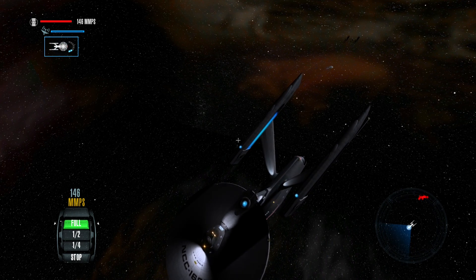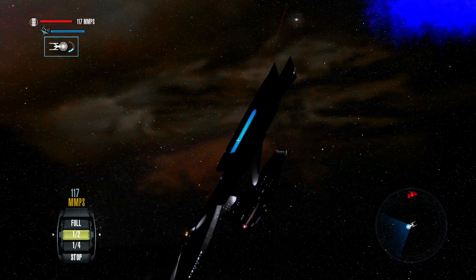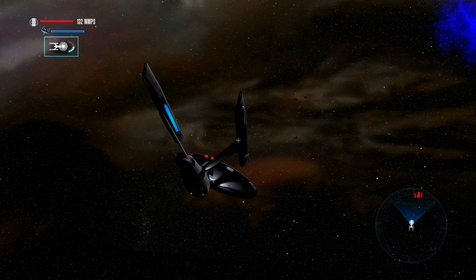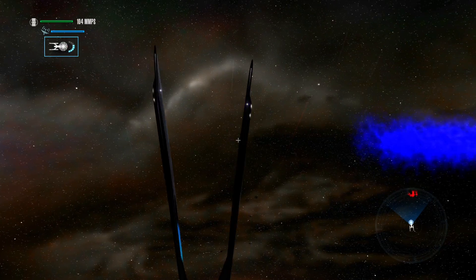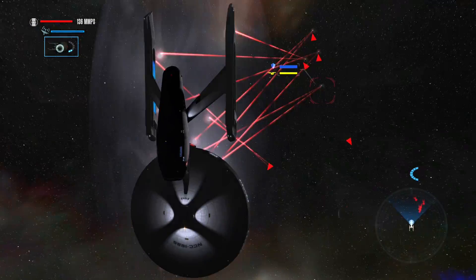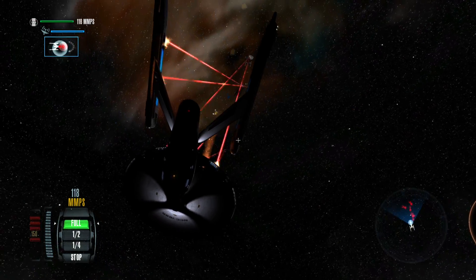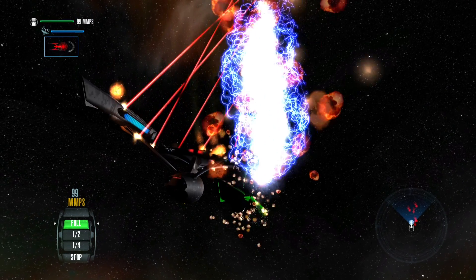That's got them distracted. They're turning around, getting to one-half speed. Our fleet has just arrived. Come on, give me warp speed again. Full power to shields. The shields are falling! All hands to escape pods. That's the power of the Excelsior class.